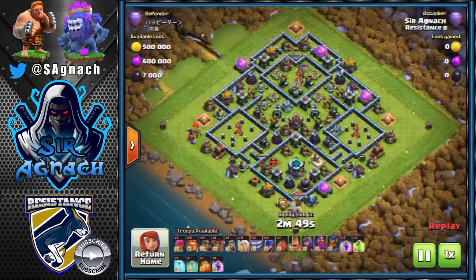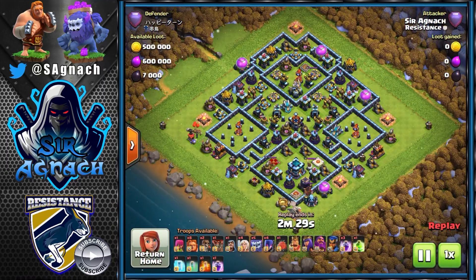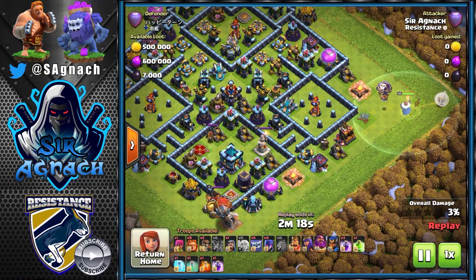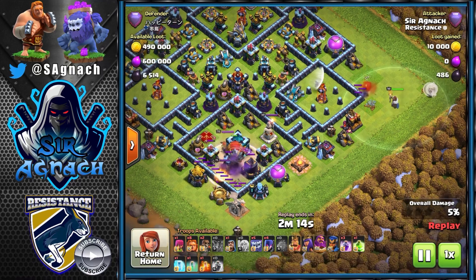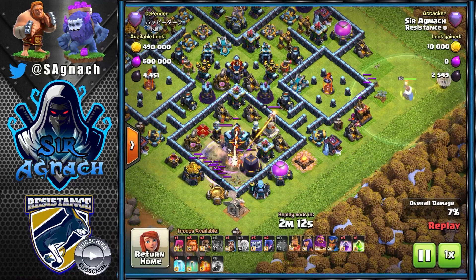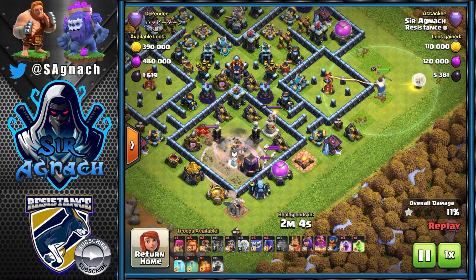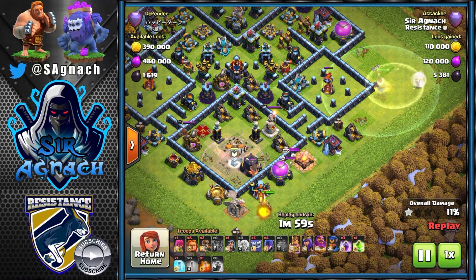So let's go to the replays. Here's the first attack — I'm going against this Asian player. I put the warden at three o'clock just to do a warden walk, then send the blimp into the tank hole. In the current meta the tank holes aren't very heavily protected most of the time. I'm doing the warden walk, but you can also use a queen walk or a queen charge — it really depends on your skills.